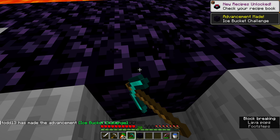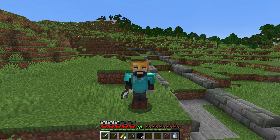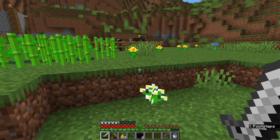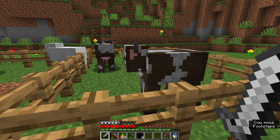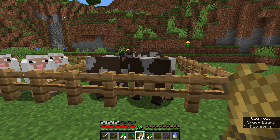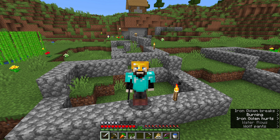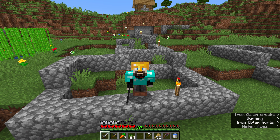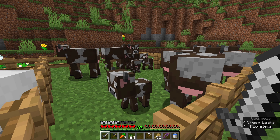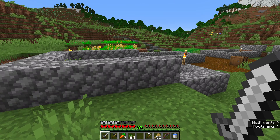Wow, that took so long. That should be enough obsidian. Now I need a book — and actually I'm going to need a bunch of books because I've got to build all those bookshelves around the enchanting table. Mathematically speaking, we're going to need 15 bookshelves, and each bookshelf is going to use three cows — so that's a total of 45 cows that we're going to need. I have been breeding them up over here and we're getting there. I've also been planting just a bunch of crops so that we have wheat.